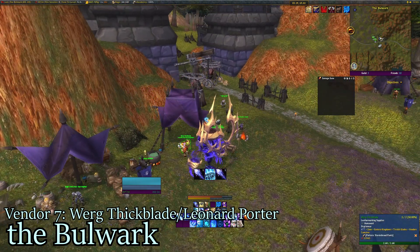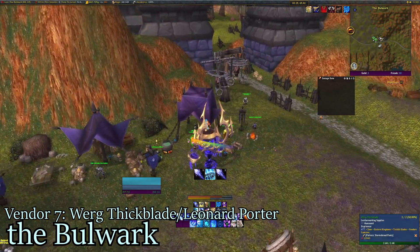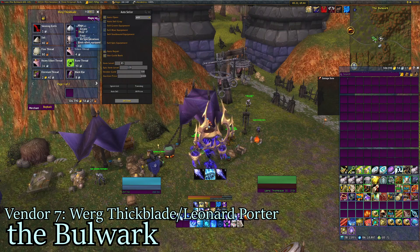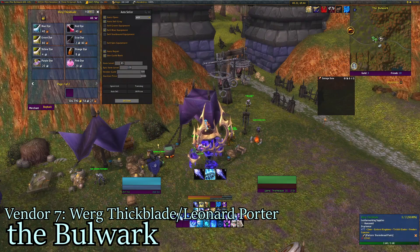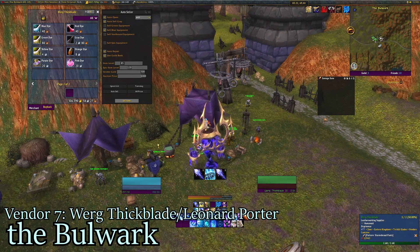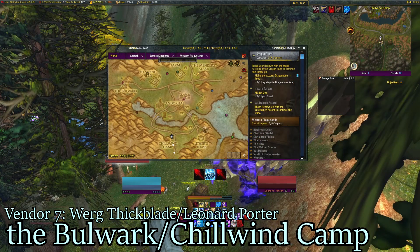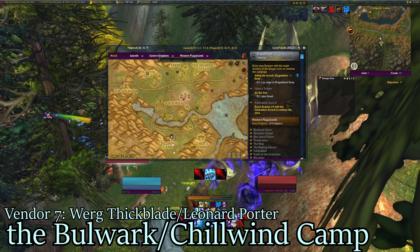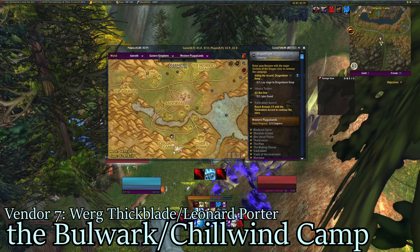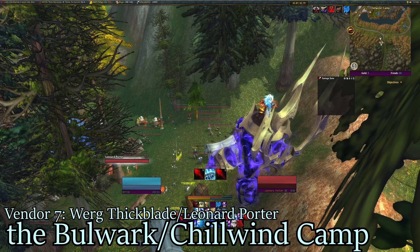Next up we have Wurg Thickblade. He is in the Bulwark here on the left. Sadly he doesn't sell it right now, but he's supposed to sell Pattern Storm Shroud Pants, and Wowhead tells me — and I have bought this before — he also sells Pattern Wicked Leather Gauntlets. The Alliance side also has a vendor that sells these two items, and he is in Chill Wind Camp in Western Plaguelands.